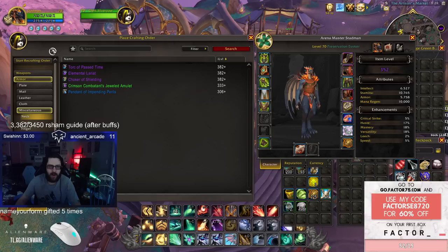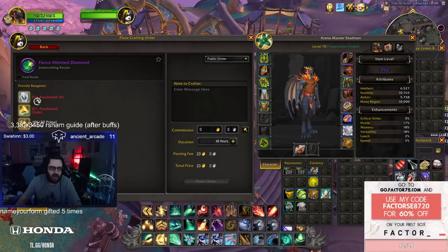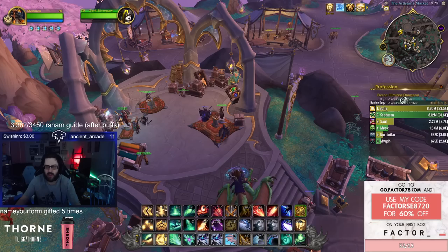Put nice gems in the crafted necklace. There's a specific gem you can get that gives primary stat, which is better than secondary stats — look for a primary stat gem with haste and put that in the necklace. It just costs Primal Chaos; you can track the recipe and buy everything from the Auction House.